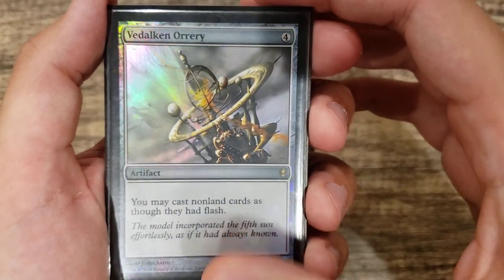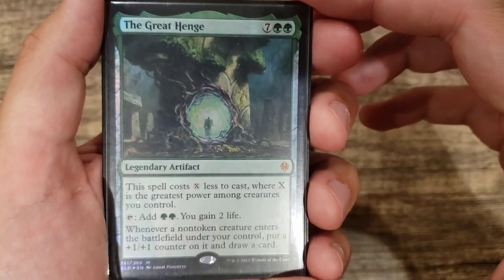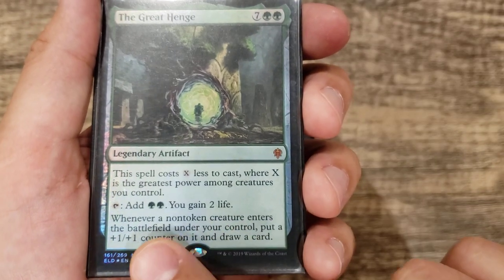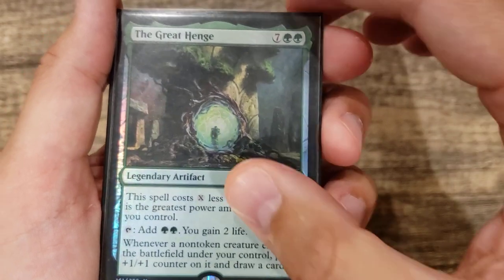Vedalken Orrery lets us play at instant speed. Great Henge is a hidden gem here because of its ability: you get a +1/+1 counter and draw a card when you play a creature, and with Yarok that'll be doubled.